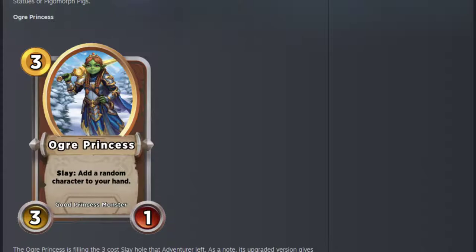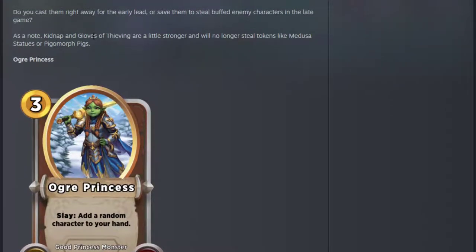Kidnap and Gloves of Thieving are a little stronger and will no longer steal tokens like Matusa statues or pigs. Well, that's good. That's a good change.